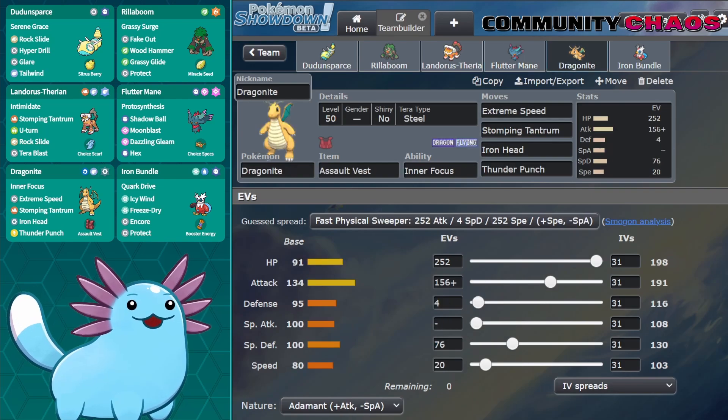I noticed after adding Fluttermane that I definitely needed another pivot Pokemon — something I can switch in safely in many situations, preferably one that helped against Urshifu Rapid Strike. Enter super bulky Dragonite with Assault Vest and a hyper coverage set. A Dragon type felt like a really good fit, though I realized it might be a bit Tera-hungry versus opposing Fluttermane teams. Tera Steel with Iron Head is one answer, and Tera Fire Rillaboom is another — both help against Fluttermane. Also, Iron Head has a 30% flinch chance. Hell yeah.